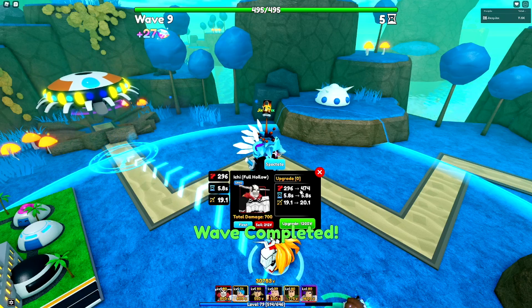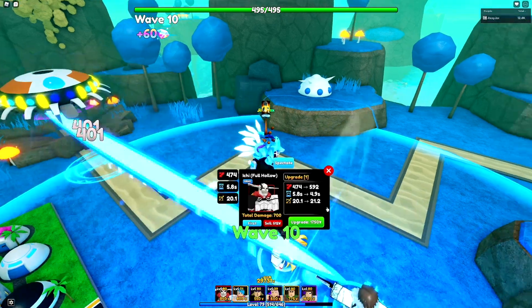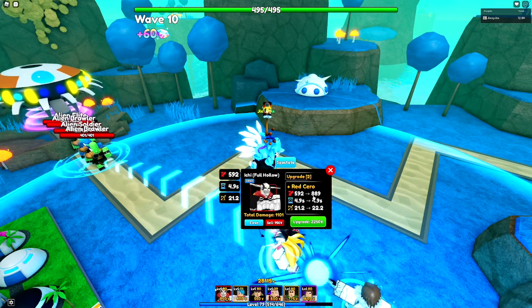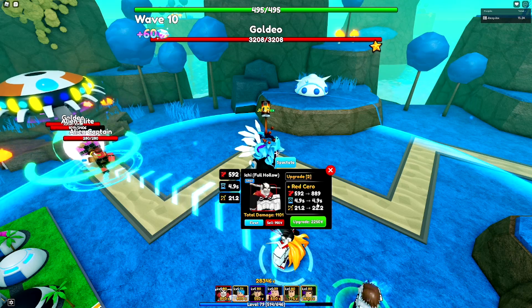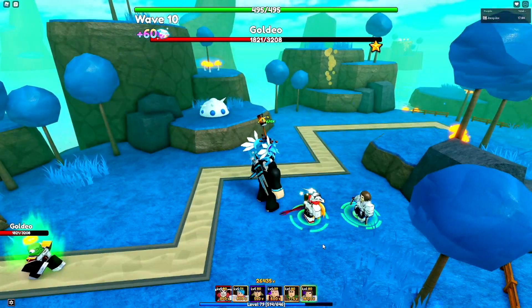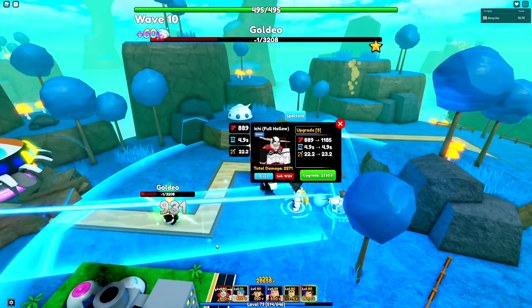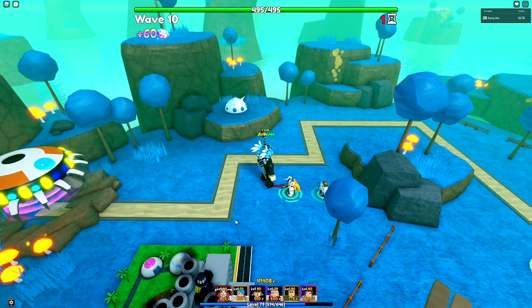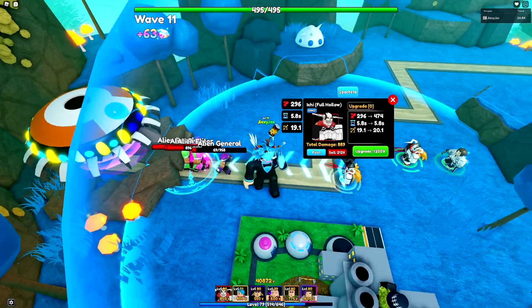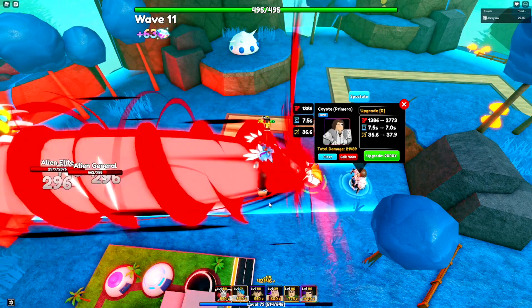The first upgrade takes us to almost 500 damage — that is not bad. This one takes us up to 600 range, a little farther reach, and cooldown gets shorter. And then our first special ability — we also gain quite a bit of damage, up to 800, and the attack speed is really quick. This is actually a really nice unit. We also gain a little bit more range. The new attack turns into a line AoE — that is really cool. The normal one is like a slash with a small circle AoE, and this one is a huge line. That is awesome — it's basically like a weaker coyote.